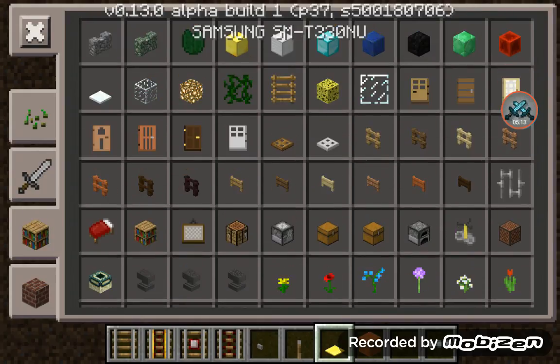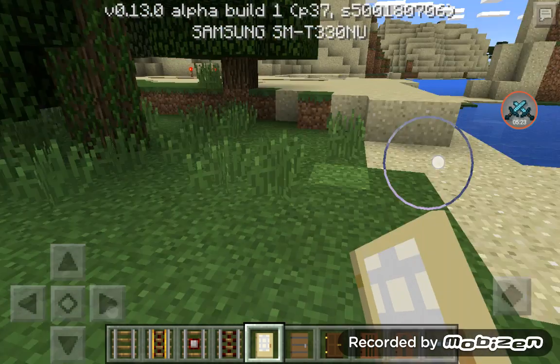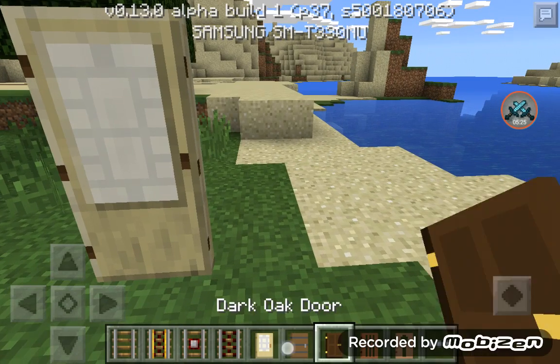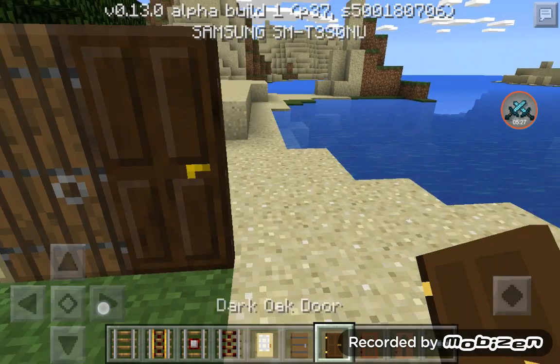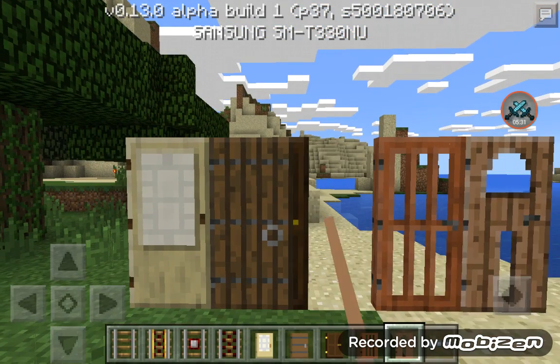And these doors — let me just get out these new doors that they added to Minecraft Pocket Edition. That color looks good — one, two, three, four, and five. I say this one looks better.